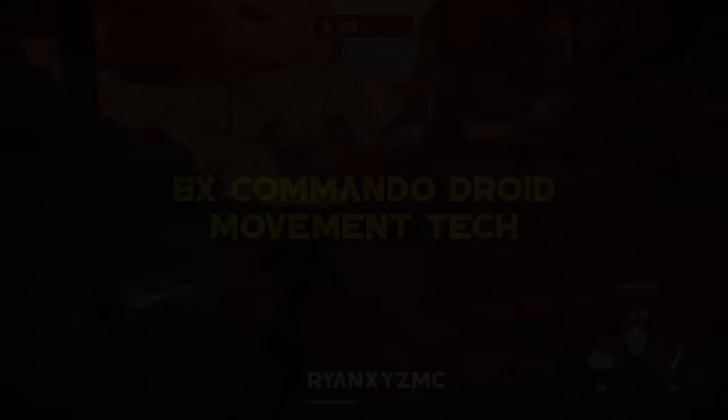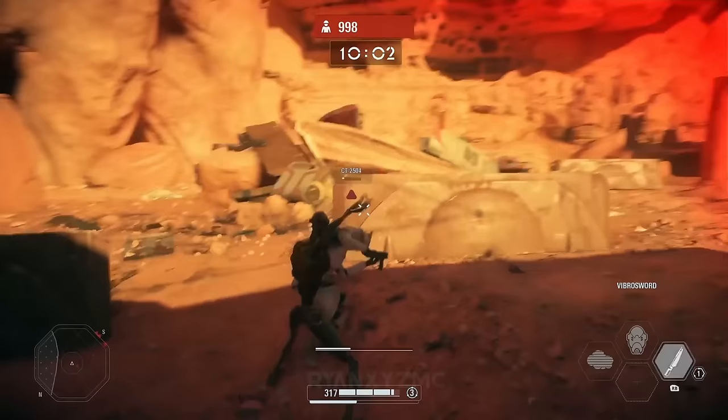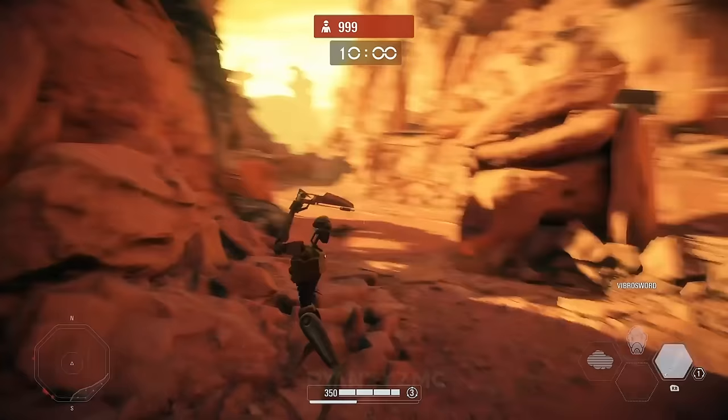BX Commando Droid movement tech. Using the Commando Droid, you can move quickly around the map by using an alternating dash and vibrosword ability combo. This takes advantage of the ability's dash forward combined with the Commando Droid's large dash. Using this technique, Commando Droid can clear a map way faster than other reinforcements.